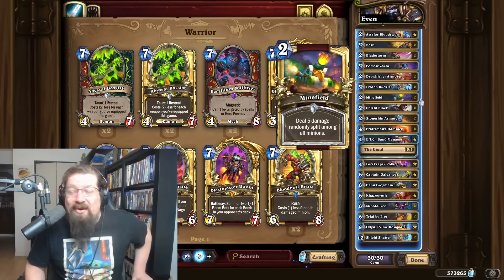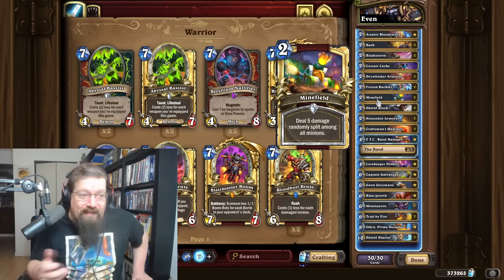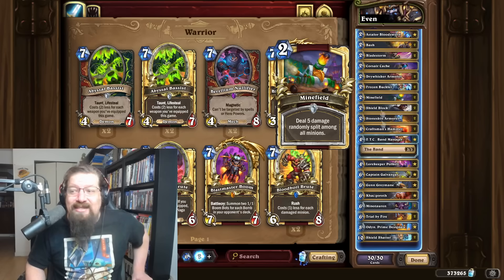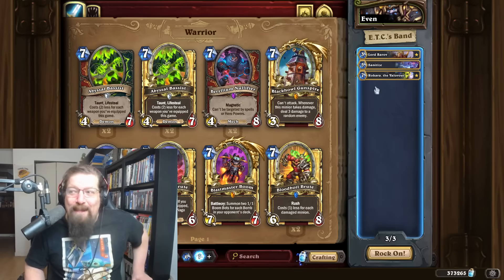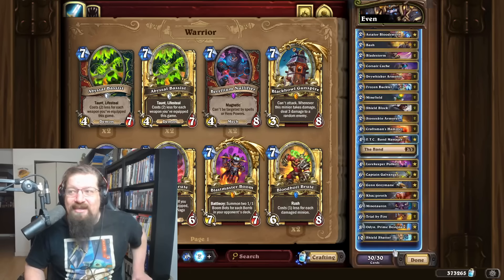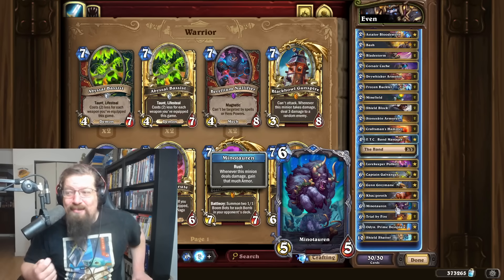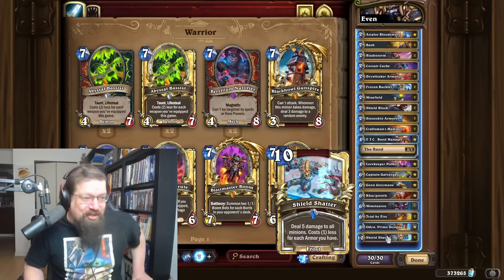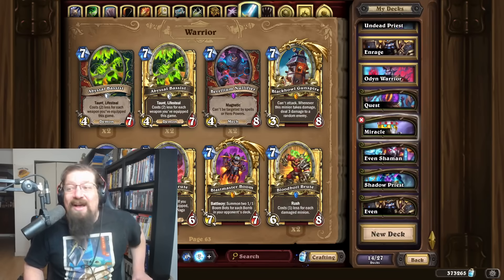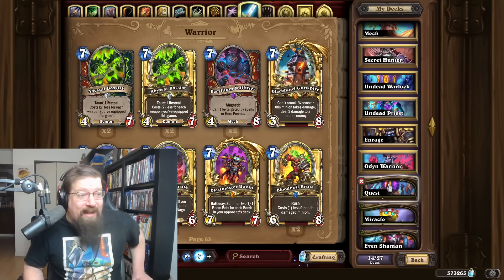I'll still recommend Even Warrior — it did take a big hit with the Sanitize nerf, which was pretty substantial. But this is Reno Jackson's list and he hit legend with it after the nerf, so it still seems good against aggression. You can still throw Sanitize in your ETC if you really want to play the card. Bear Off and Rekar are always good options in Even Warrior. The deck wants to get its Shield Shatters, armor gain, pull into Odin, and go face. A bunch of standard decks and some wild decks covered — I'll have an update video in a few days as the meta evolves.